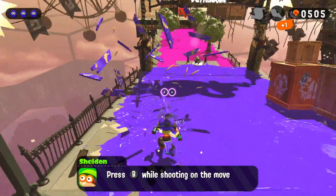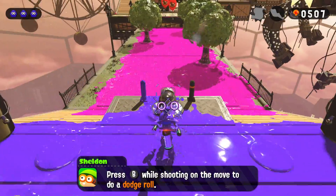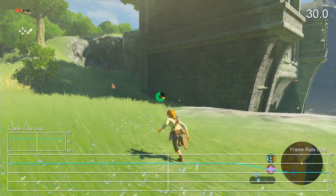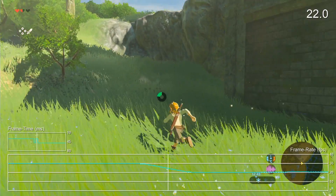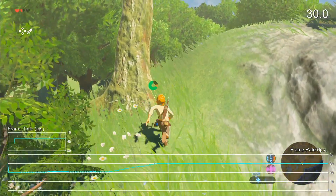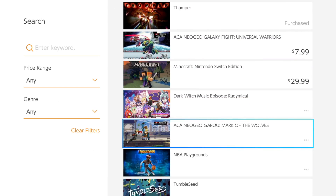In the end, Splatoon 2 is another feather in Nintendo's cap. Its track record on the Switch has been virtually spotless. Zelda is the one game which exhibits slowdown on the Switch, but it's also one of the most ambitious games Nintendo has ever made. Everything else, though, is a solid 60 frames per second — and that applies to more than just Nintendo's first-party developed games.